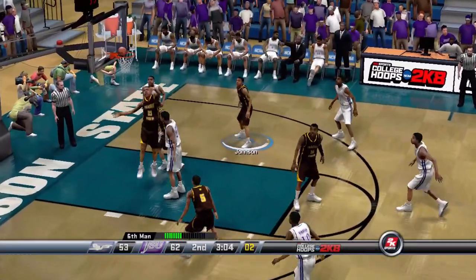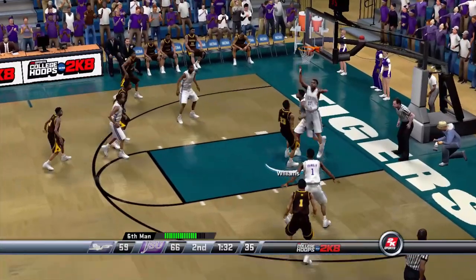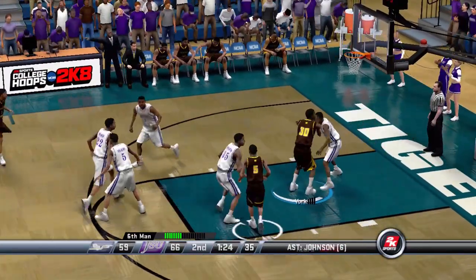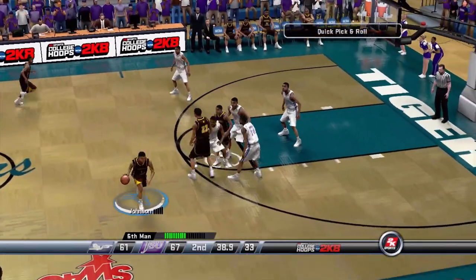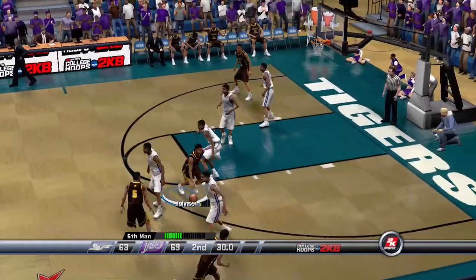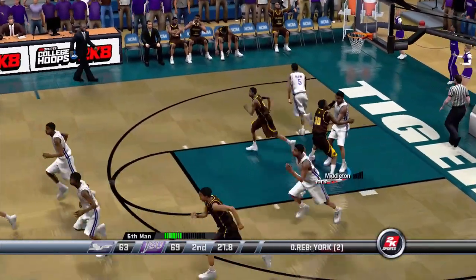Middleton gets it down bottom for an easy basket — they're killing us on the inside. Johnson kicks it down to Williams and Williams is going to get his buckets — that's 18 for him. York with a nice steal, puts up the hook shot, misses, gets the rebound back and puts it in. We're only down by six points, 40 seconds left. Johnson tries to work the pick and roll, gets it to Williams who knocks in a nice shot off the bank. Lomax pulls a three, misses, York gets the rebound but misses and that will be the ball game.